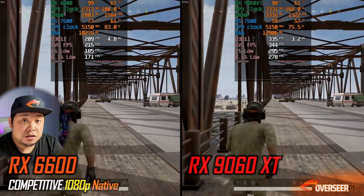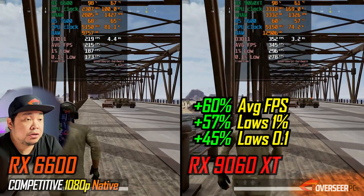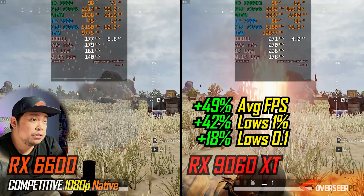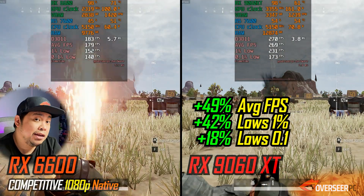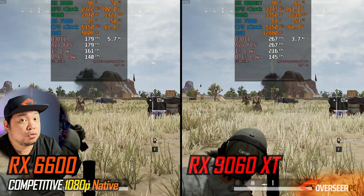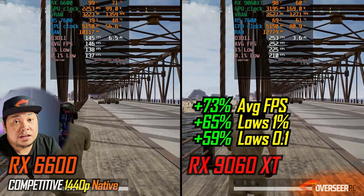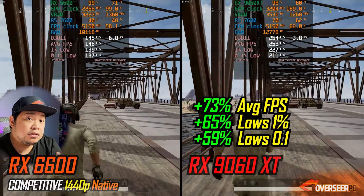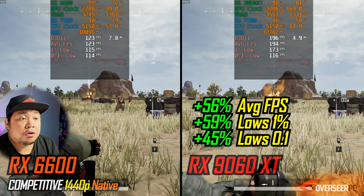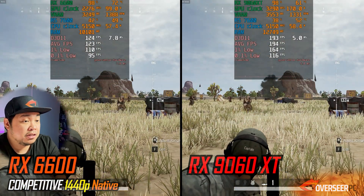In PUBG the gains are slightly lower than the other games but still significant — 60% better on average FPS and 57% better on the lows at 1080p. On the firing benchmark it's about 49% better on average FPS and 42% better on the lows. At 1440p, as we move into more GPU-bound scenarios, the lead stretches out to 73% better average FPS, and 56% better on the firing benchmark.